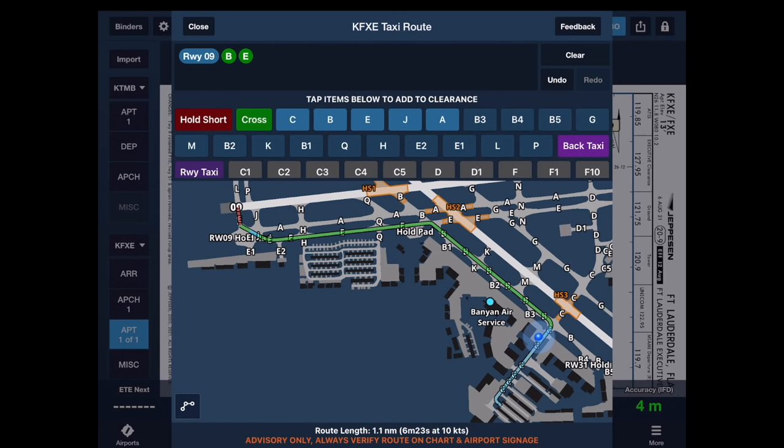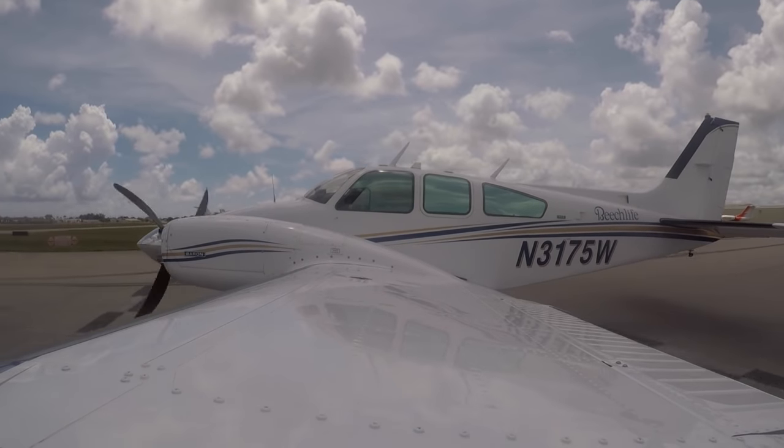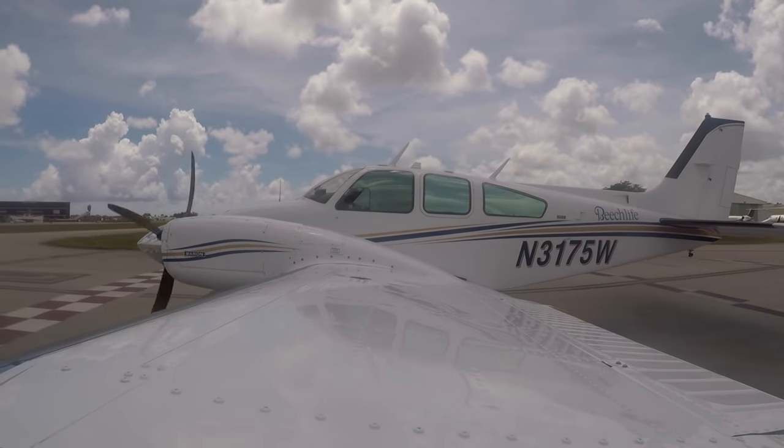Now what's even cooler about that green line is if we had a crossing restriction, I could do hold short or cross. If I select hold short, it'll draw a red line for me. So as I follow this arrow with the airplane, I know when I get to the red to stop. It's a great feature, particularly when you're in big unfamiliar airports.